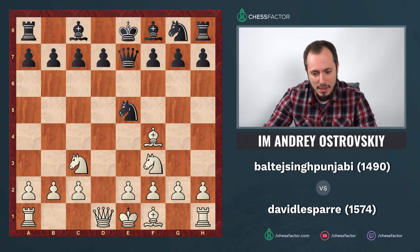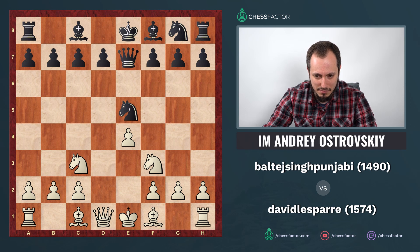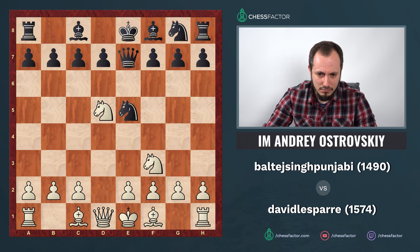Bishop f4 allows knight takes f3, damaging your pawn structure a bit, but prepares castling long rather quickly — as an approach, it's absolutely fine. Another option is e4 to avoid the bad pawn structure after g takes f3. But if you want to castle long quickly, I would recommend playing knight to d5, because it's essentially the same as bishop f4 but immediately uses the vulnerability of the queen.